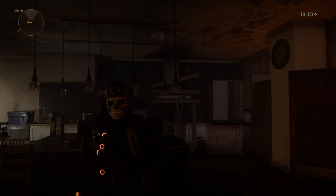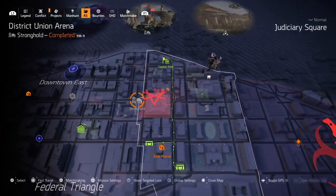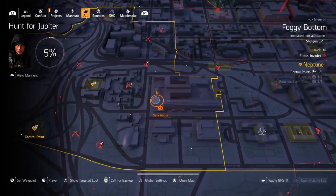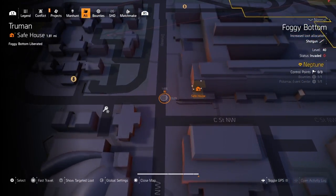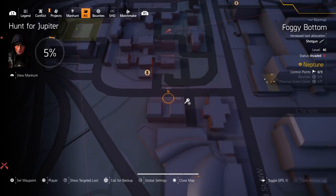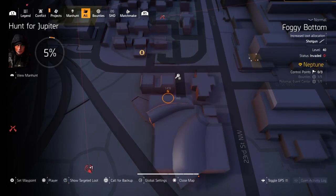Welcome back to another Mendoza vendor reset video. I'm not going to show me finding the snitch, but typically where I find him is I fast travel to Truman safe house, come out the west side, proceed up the street to the first driveway back to the left. There's an orange crate in front of the building and fence, but you go around back to reach it — that's typically where I find the snitch.